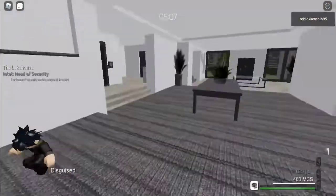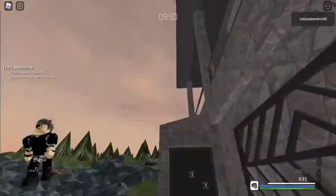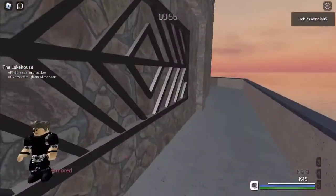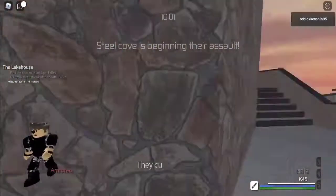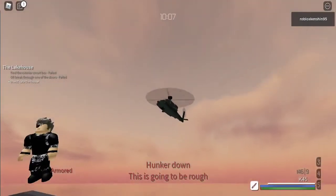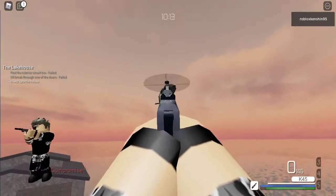You are on a nine-minute time limit to complete the map. If you're in the map for too long, Steel Cove just spawns in. You can't do anything about it — they just spawn in after nine minutes, and then boom, you're going loud. So you have to be so fast with this map, and it's ridiculous the amount of shit you have to do. Stealth is so broken.